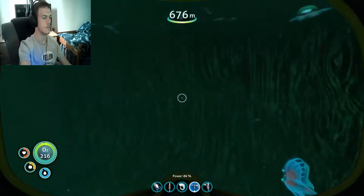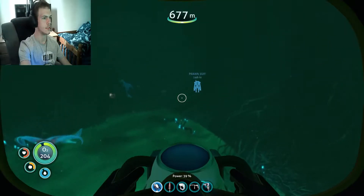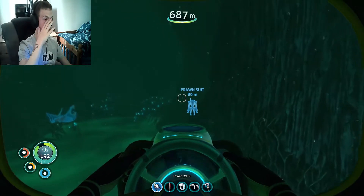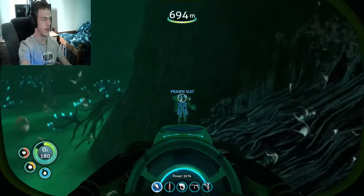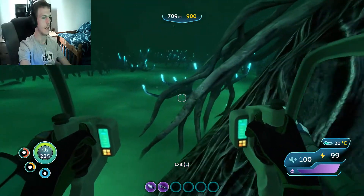Because I need to make the moon pool. Yeah, I need lubricant and two lead. And also the vehicle upgrade station for the prawn suit, so I need to get the Mark 2, so I can go into the active and inactive lava zones. We're gonna have some fun.